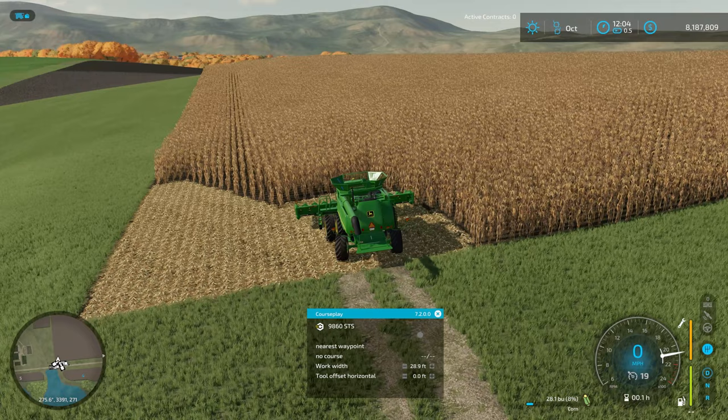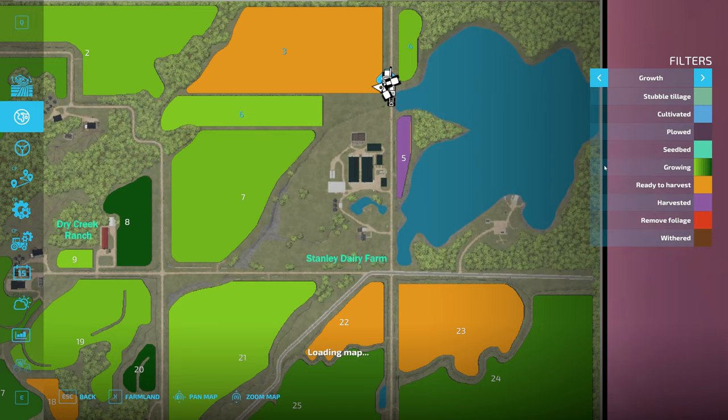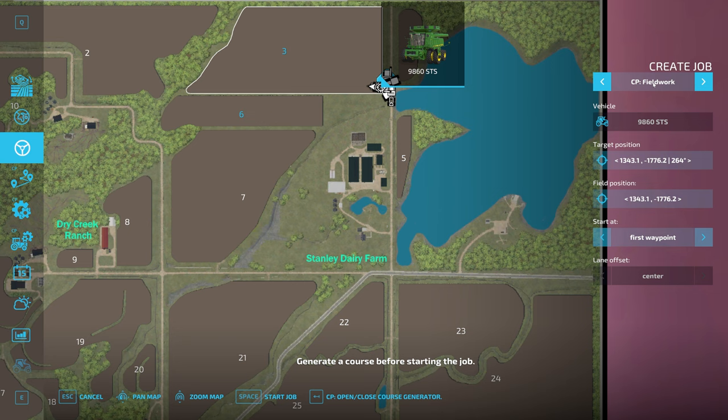Once you've got a little bit of space opened up on the field, put your vehicle — your combine in this case — onto the field itself, then open up the worker screen. Hit the create jobs button, come into the upper right hand, and scroll until you see Courseplay Field Work. You'll notice that my field is selected in white because it has detected my vehicle is on this field, and it's going to set this as the field we'll be working.